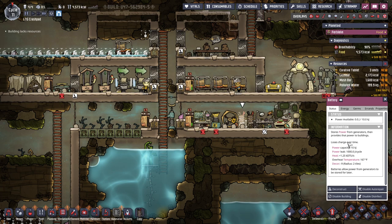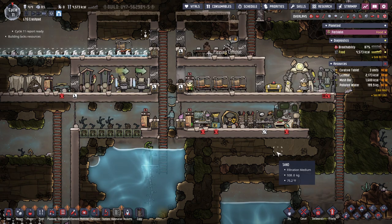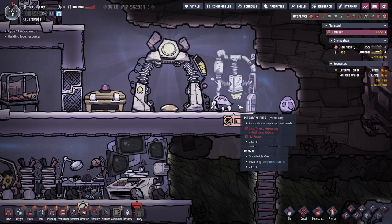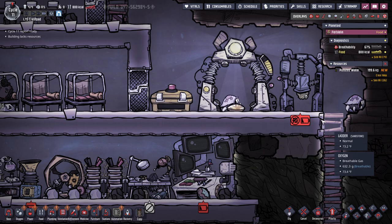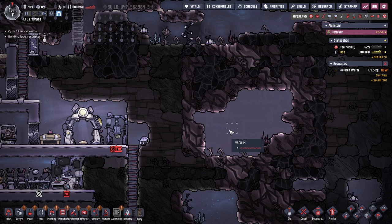Loses charge over time — I was just curious if maybe these didn't. Eat them, eat them, eat them — eat my food! I have 800 kilocalories left. How do I kill them? I should not have built my food machine near them. I need to build them a door, lock them away into the unbreathable vacuum.